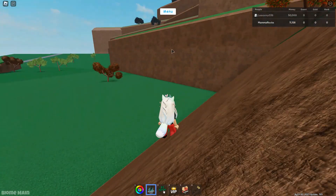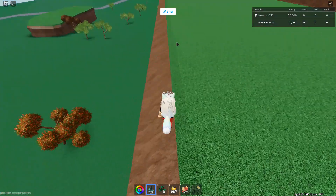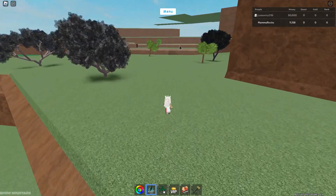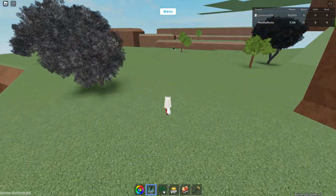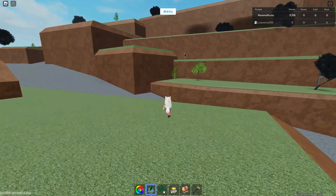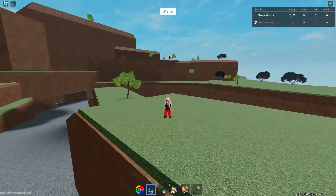They are scattered. There are some that spawn up by the volcano sometimes. Just so you know, these can spawn anywhere in the main area. They generally have a specific home where they spawn regularly.